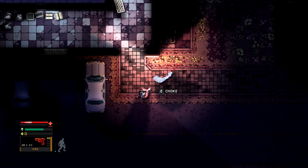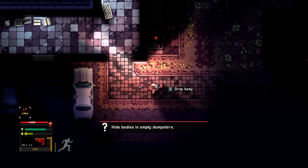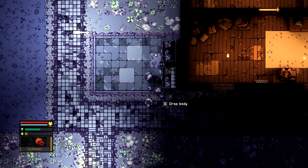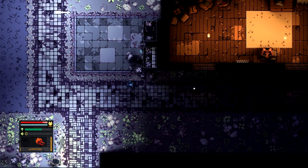I added empty dumpsters which you can dump dead or unconscious enemies into. These are one-time use — once you dump one body in there, it becomes unusable. Levels will not have a lot of these, so they're going to be sort of a luxury: a brief moment of relief for the stealth playstyle player every once in a while.